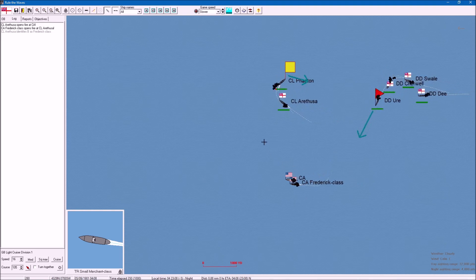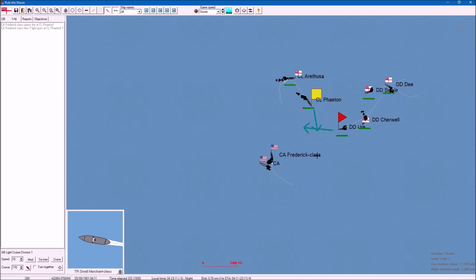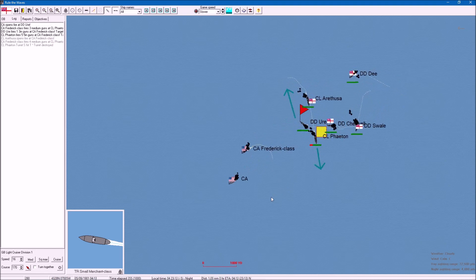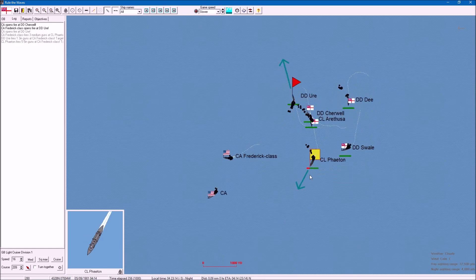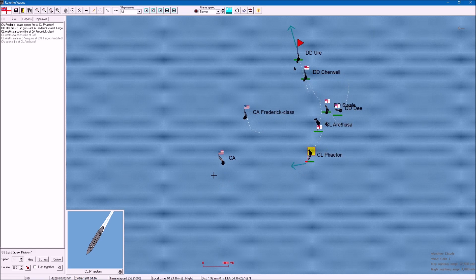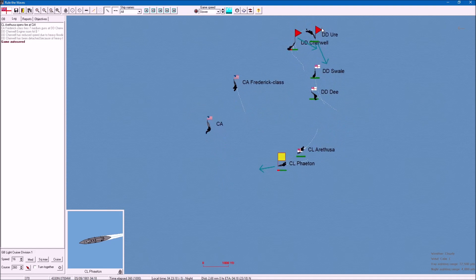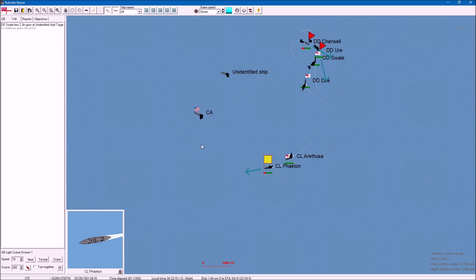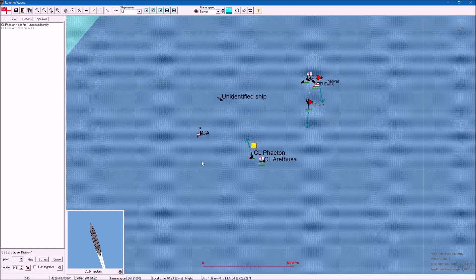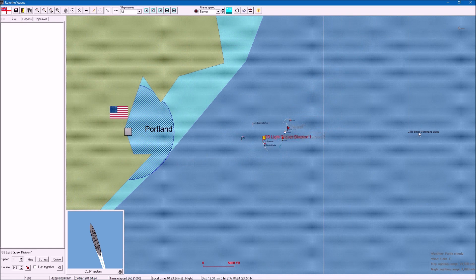These are all armored cruisers - about what we are. They've damaged us quite a bit already. I don't know where the destroyers are going - they're now independent. So they're not my objective - they're probably just protecting Portland. And that transport has been sunk once - good.